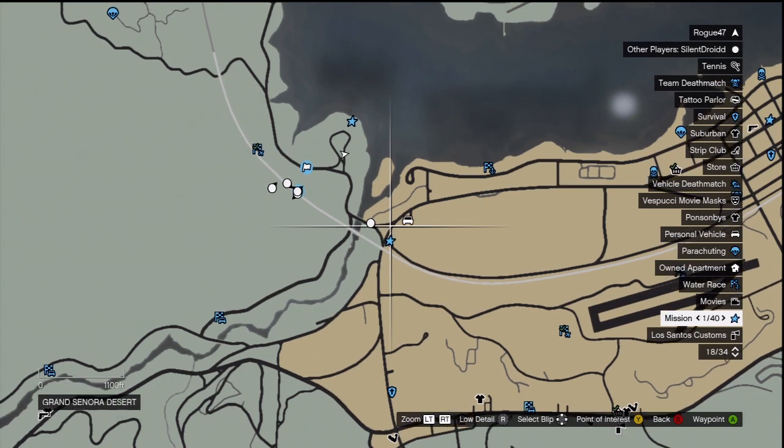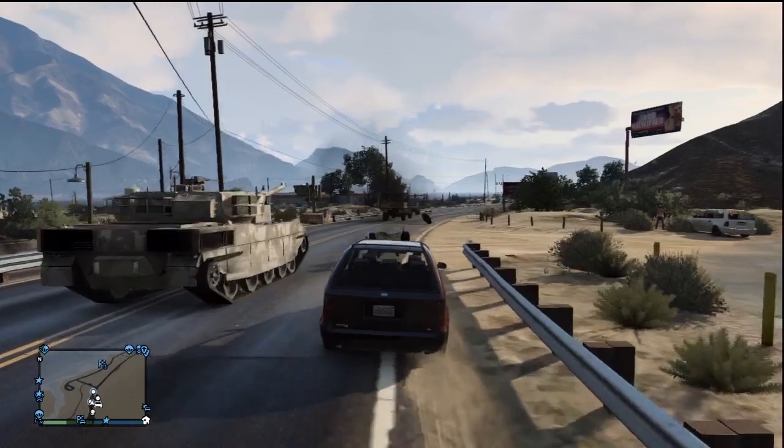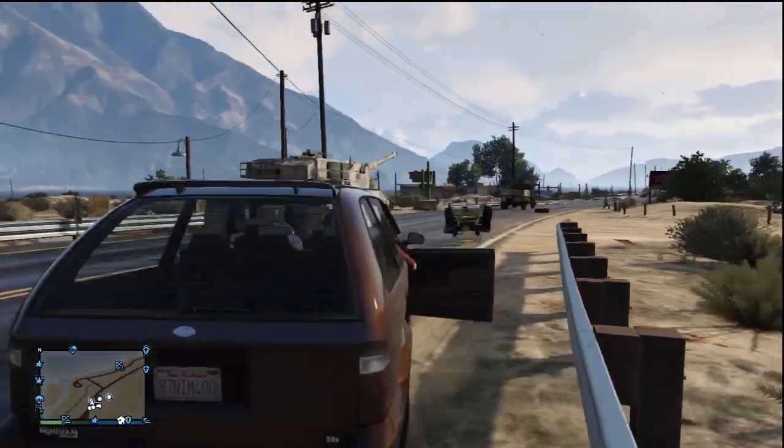This is a glitch that involves a tank, strangely enough, and it's a lot of fun to do because it just flies in the face of physics. You need a tank and a transport truck, or the barracks as it's called in the game.